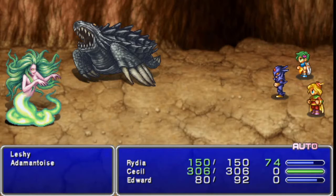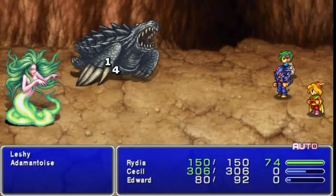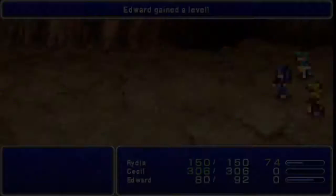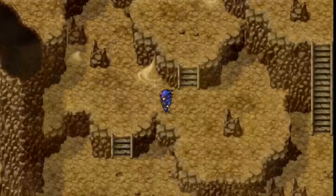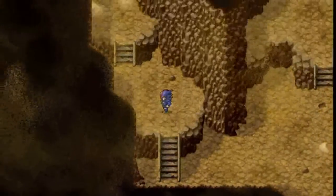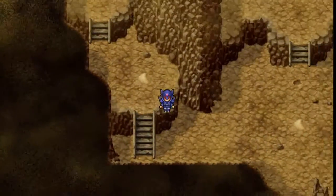Come on, kill that Adamantoise. Edward, as you guys can see, he's leveling up pretty quickly — every two or three battles he's gaining a level. So he's not going to catch Rydia and Cecil, but he's going to be not too far behind them. Nothing to see there; I don't know why they put that in, just to screw with us I suppose. There's not even a hidden passageway there.